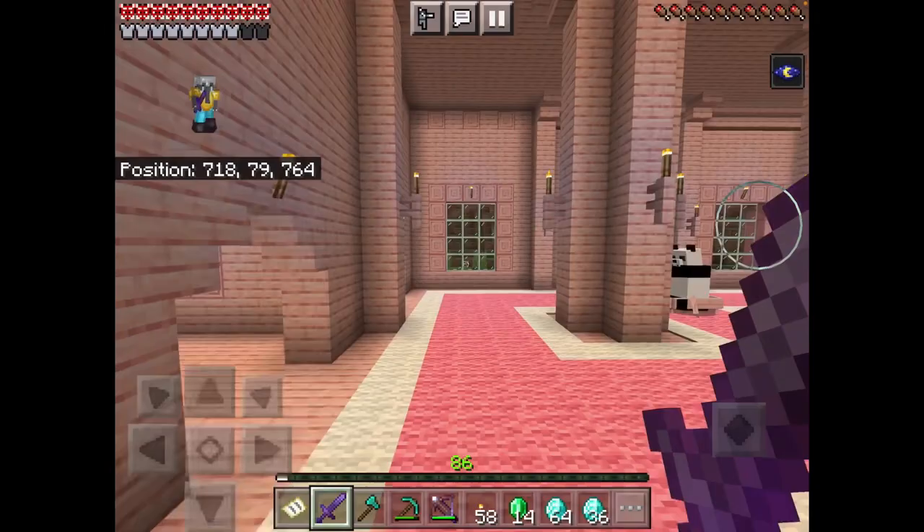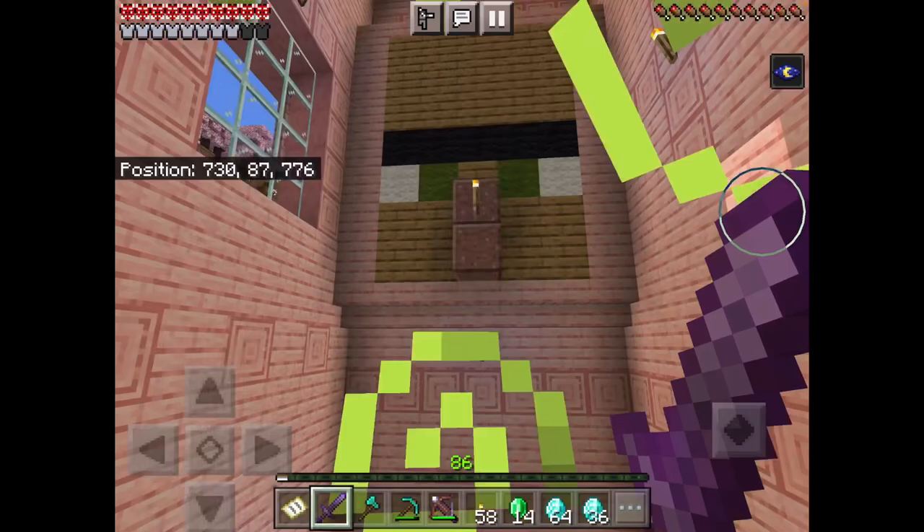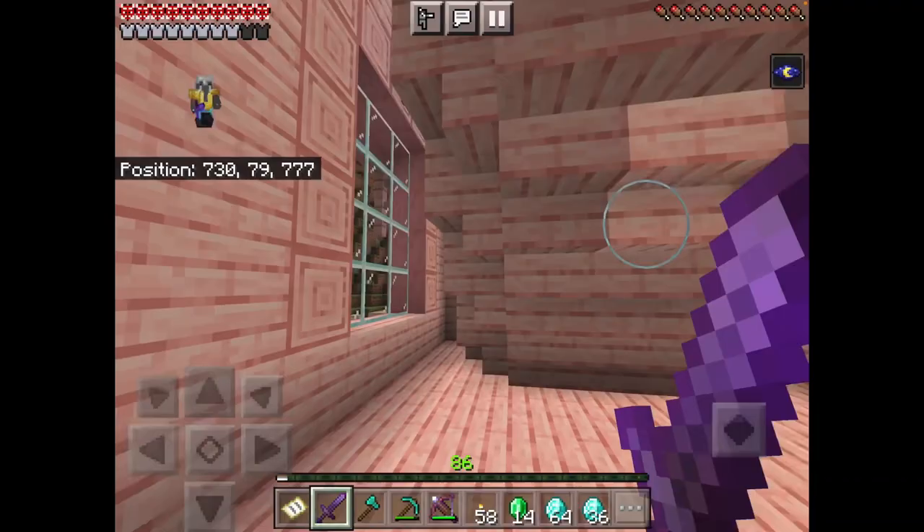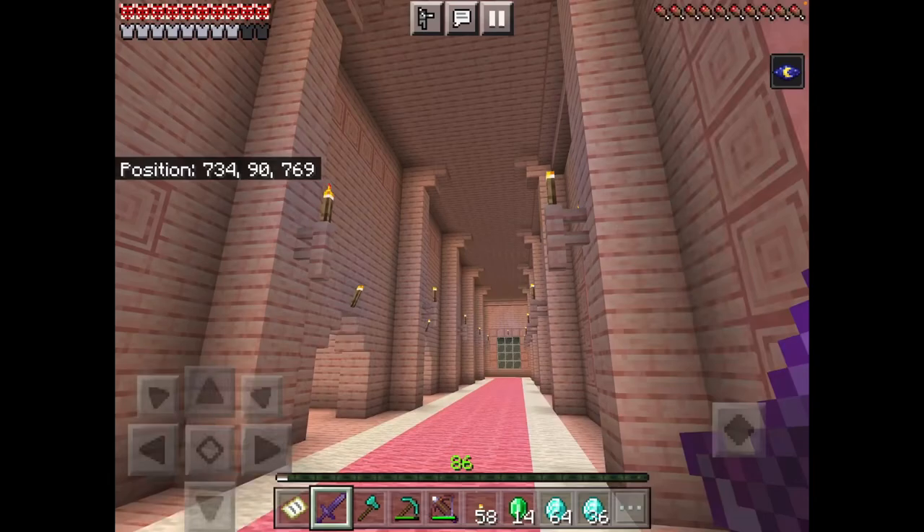Now to get up these stairs — oh wow, we got a villager head, that looks awesome. Another hidden cake under the stairs. This looks so good. All right, now we're on the final floor.